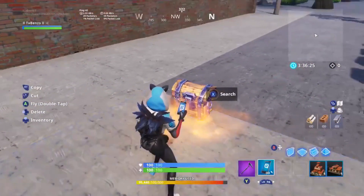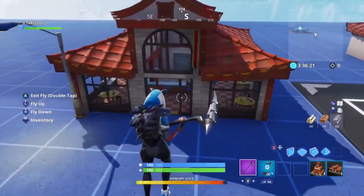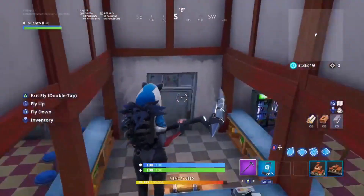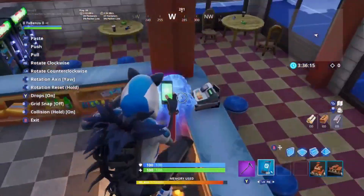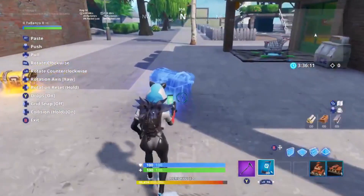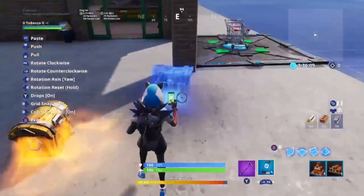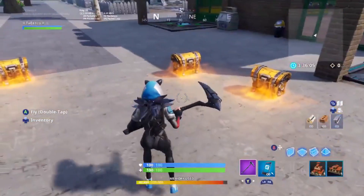So you grab it, copy it, and lay it down. You don't necessarily need to lay it down there obviously, but for video purposes I will show you. The other chest that you can get good weapons from is this one — copy it as well. You can lay it down and make that enough from the same copy.